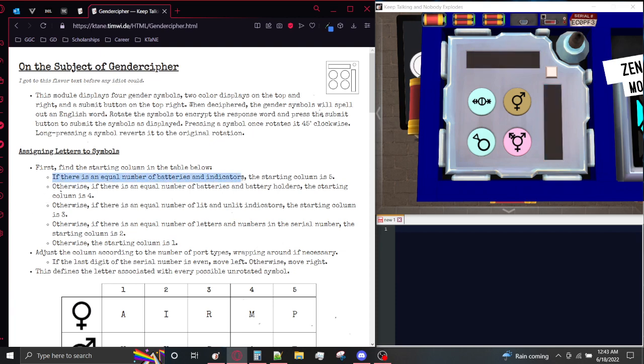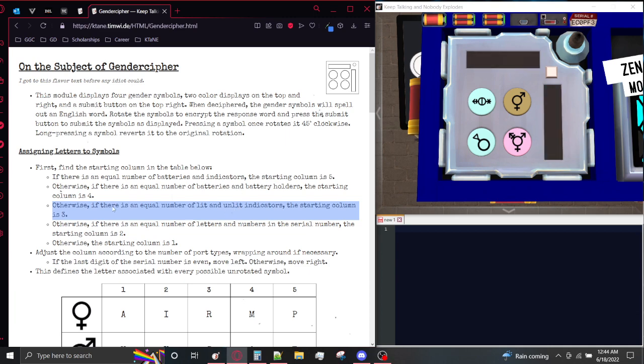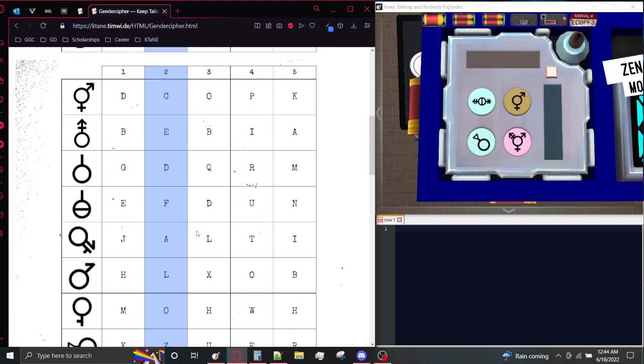If there's an equal number of batteries and indicators, 5 is not equal to 0. Equal number of batteries and holders, 5 is not equal to 3. Equal number of lit and unlit indicators, 0 is equal to 0, so we're going to be using 3 as our starting column. Now we're going to adjust the column according to the number of port types, wrapping around if necessary, moving either left or right a number of times equal to the number of port types. We have four port types. If the last digit of the serial number is even, which it is not, otherwise move right. So we're going to move four spaces to the right: 1, 2, 3, 4, meaning we're going to be using column 2 as our column for the starting letters of each of these symbols.